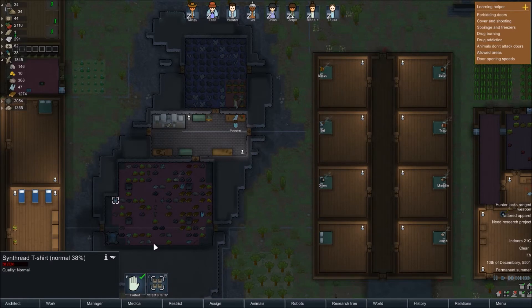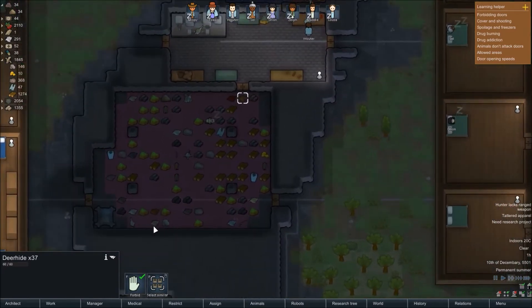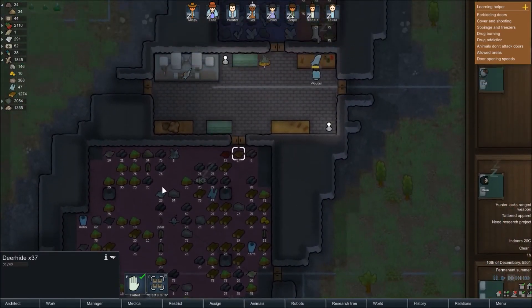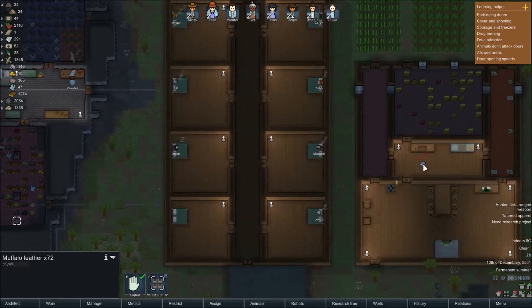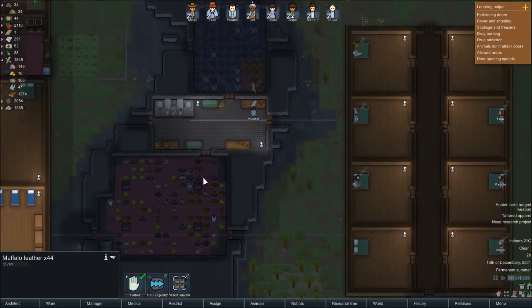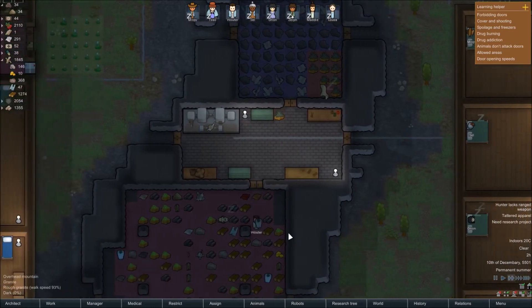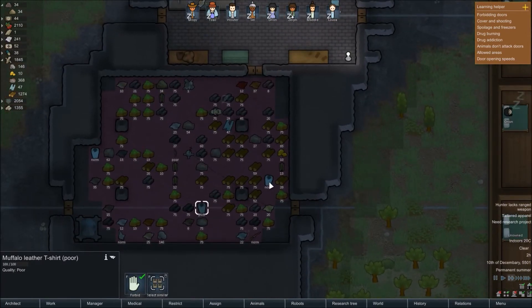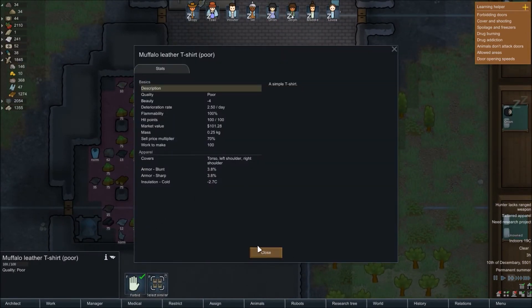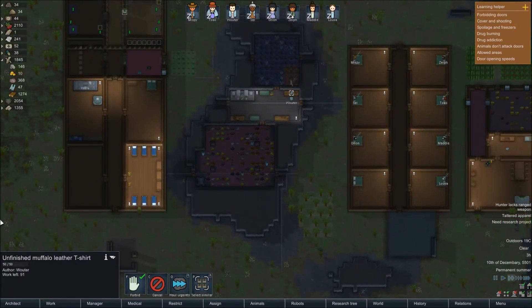Just in case, we need to get enough leathers to keep doing this - it takes 50 of one type. We've got 72 muffalo leather now. That means we've skinned that one - and there's another 44 there, so we've got enough to make another two shirts. Another poor quality one - well, it's better than what it was anyway. Now you're making a muffalo t-shirt.